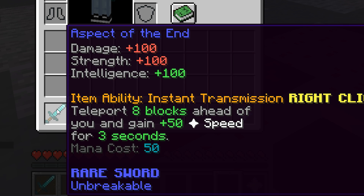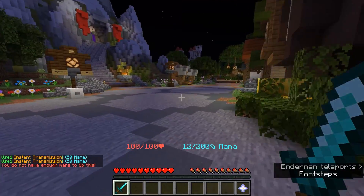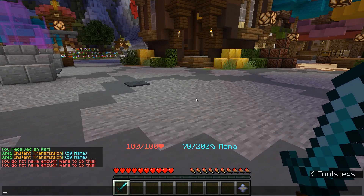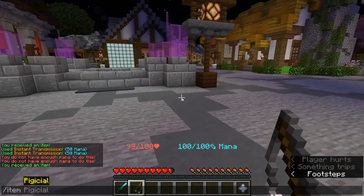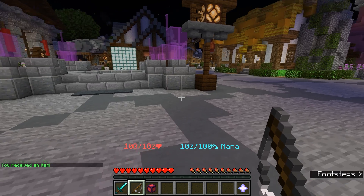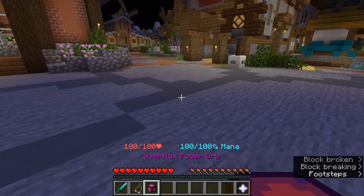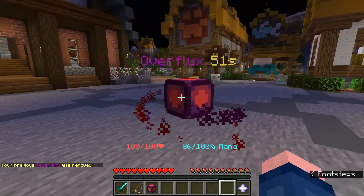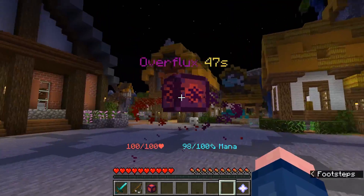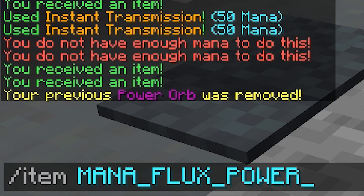Here is an Aspect of the End — I gave it 100 intelligence because why not? It looks exactly like an Aspect of the End, has the unbreakable tag but I can't get rid of that, and it actually fully works — I can teleport with it. One complaint is that my render region is kind of slow. I created the overflux power orb — here it is, it's the exact same. I can't break or place stuff but I can place this. It has particles, a timer, and fully works — I'm now gaining 8 intelligence per second. I also made the mana flux power orb. If I place it, the overflux one goes away though the particles don't for some reason.